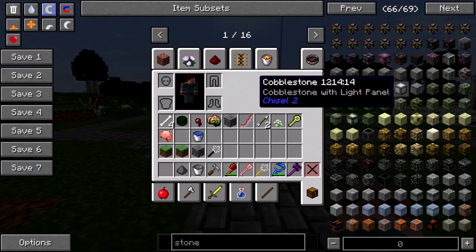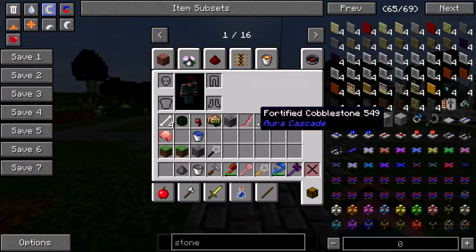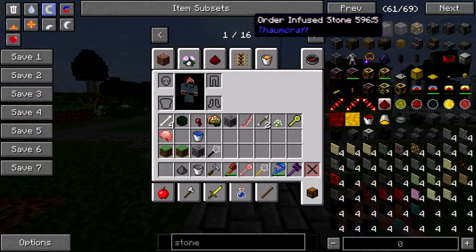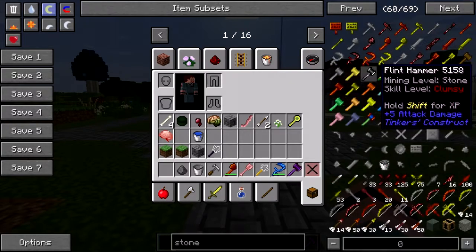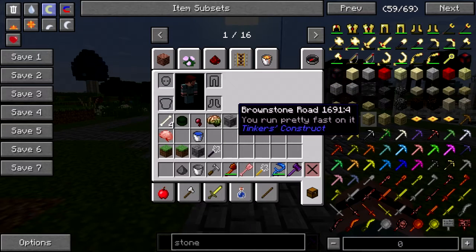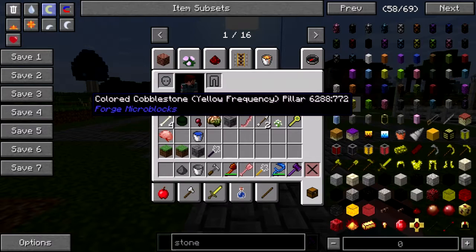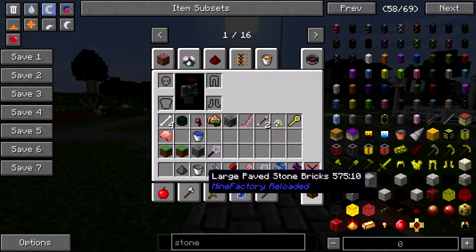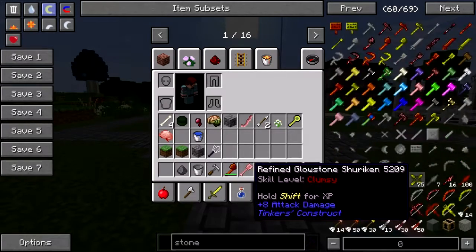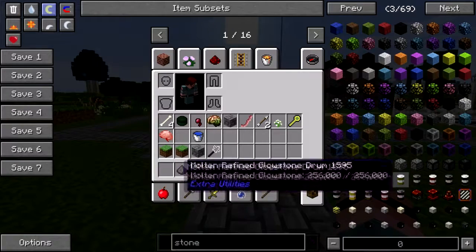Cobblestone with a light panel, damaged mossy cobblestone, entropy — that's Thaumcraft crap. Polished stone bricks, fancy stone bricks... Oh my god, how do I have 69 pages of stone? Well, because there's 69 pages of stone, that's why.